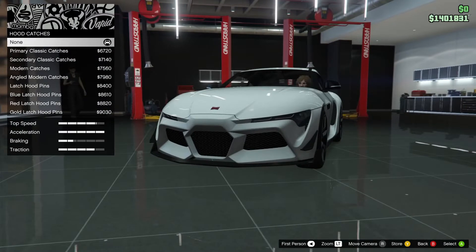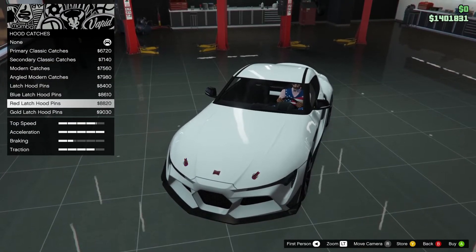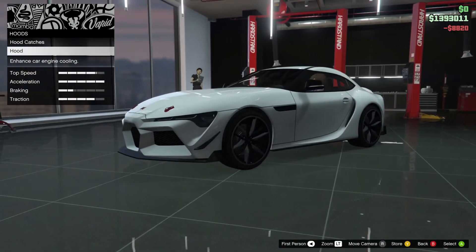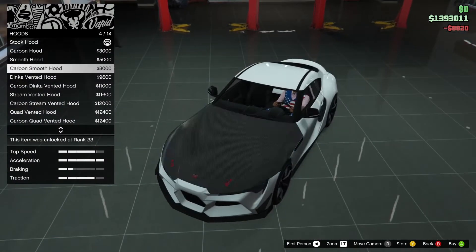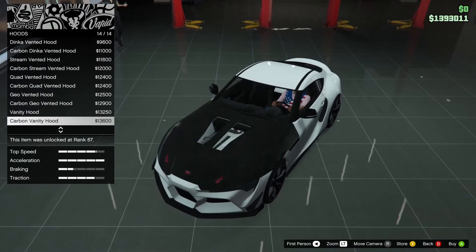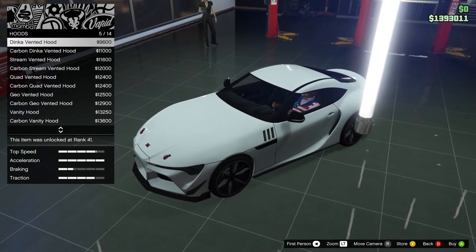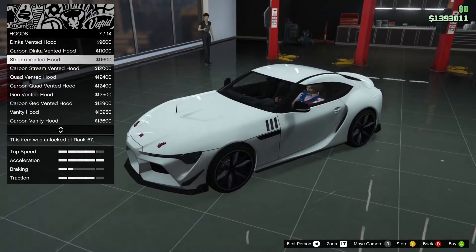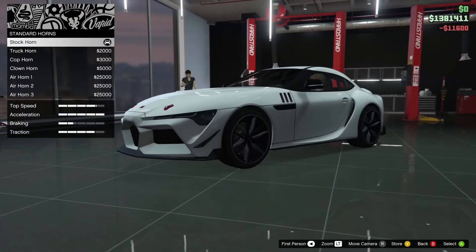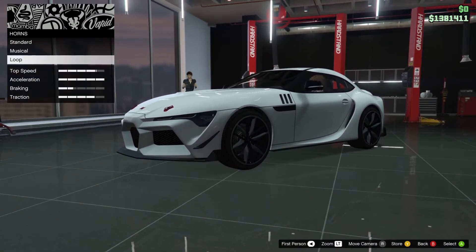Hood catches — alright, nothing too spectacular, let's go with a little bit of red. Some different hoods as well. This one is a little extreme, I don't like the looks of this. I'm probably going for this one. Horn — well, the options that you always have.